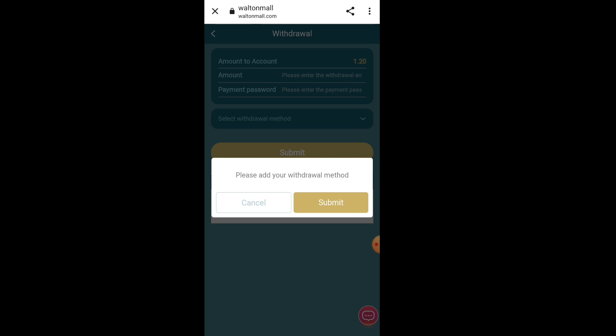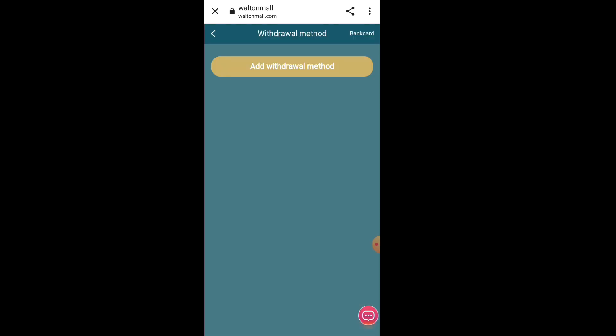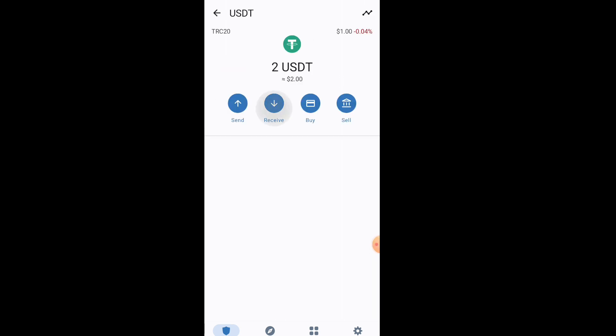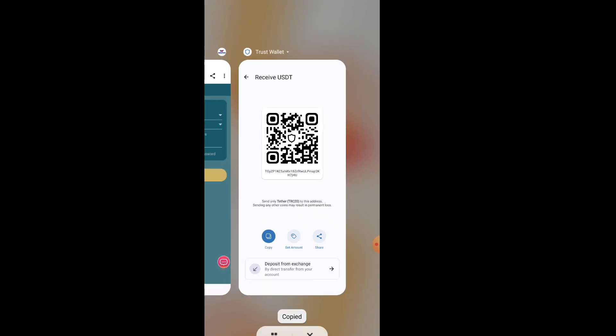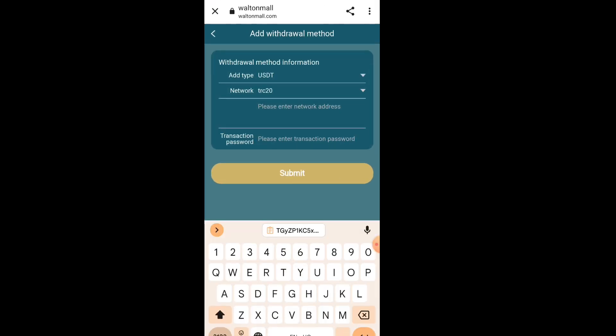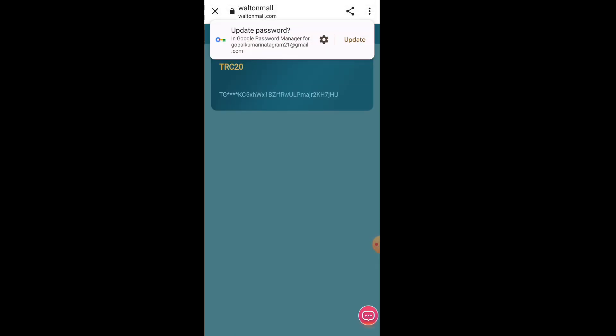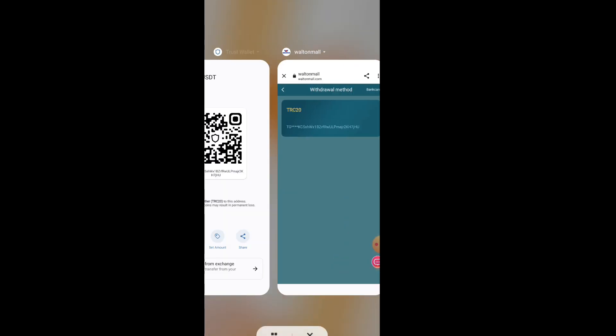The second income source is team income. When you click on My Team, you can earn money by referring others — not just single level, but up to three levels: first level, second level, and third level. Click on the Home option, copy your invitation link, and share it on social media platforms like Instagram, TikTok, and Facebook. Anyone who joins through your link earns you a commission.